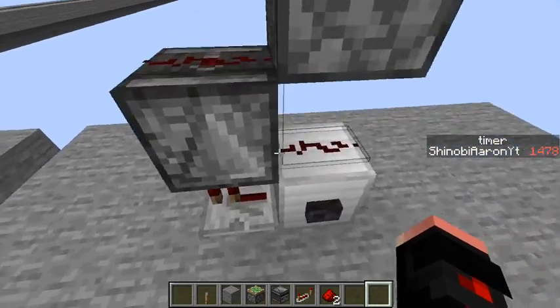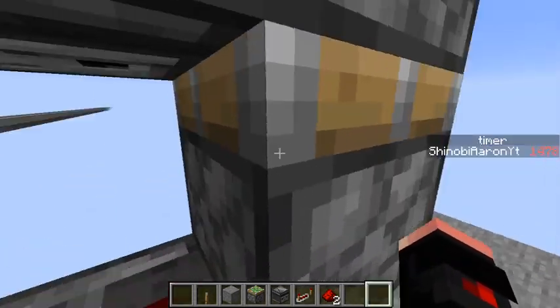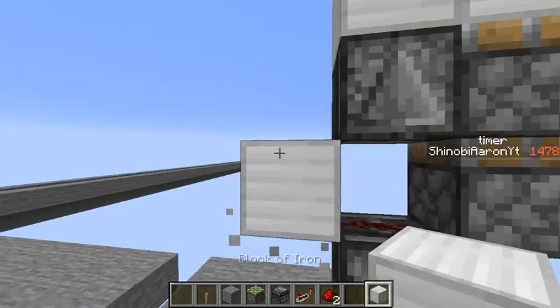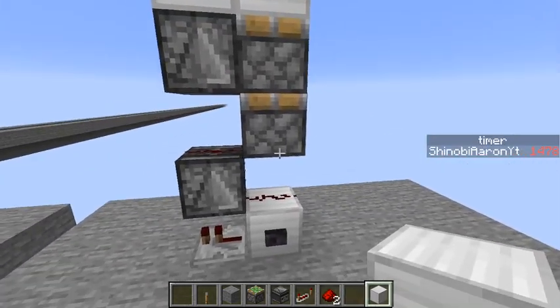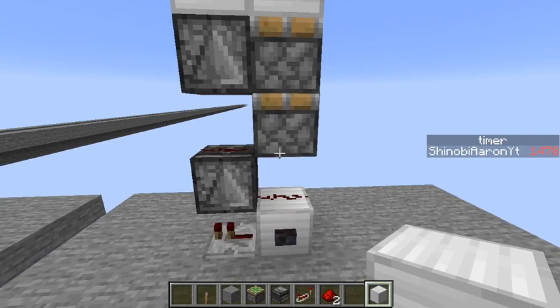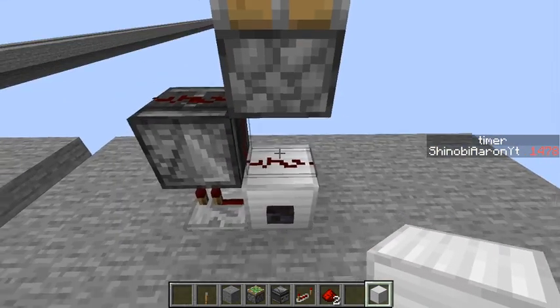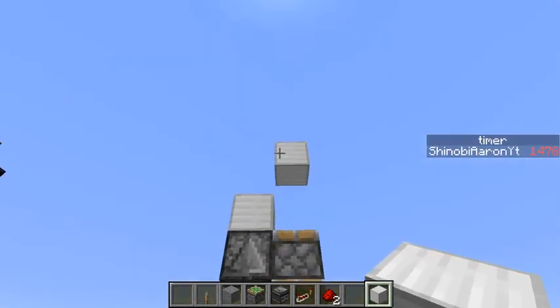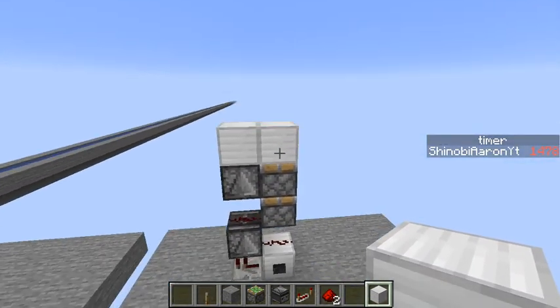The new mechanic is that this redstone dust will actually power this no matter where it is. It used to only power from the side, but if you powered it from below it wouldn't work. This led to things like combination locks, but what I'm using it for here is a double piston extender — and as you can see it does put it in the right place, and pressing it again sends it back.